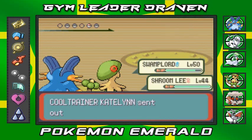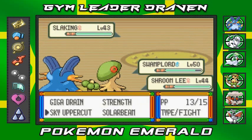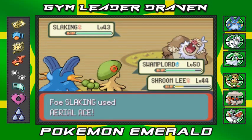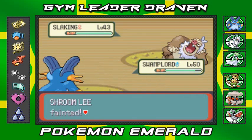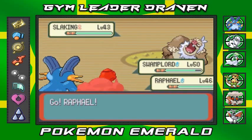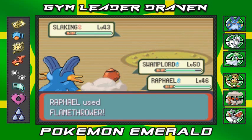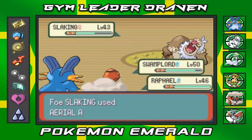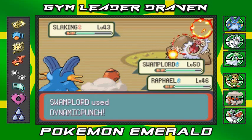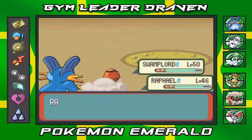Slaking appears — easy pickings! Going with Dynamic Punch, but it doesn't work. Switching to Rafael — Flamethrower, but he's loafing around and won't hurt me. Pushing my luck one more time — Aerial Ace and Dynamic Punch. Say goodbye to Slaking! That was a good battle right there.